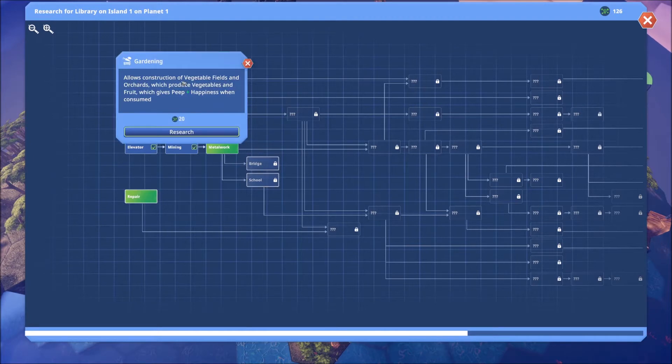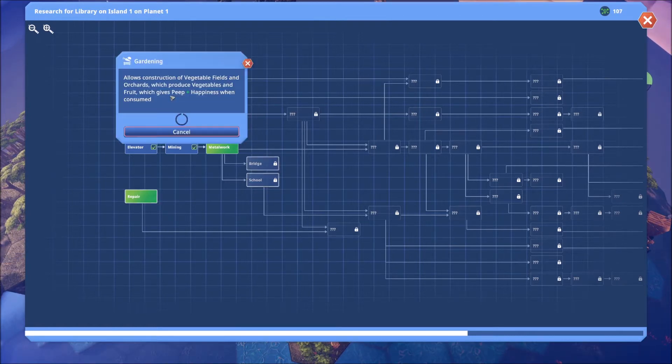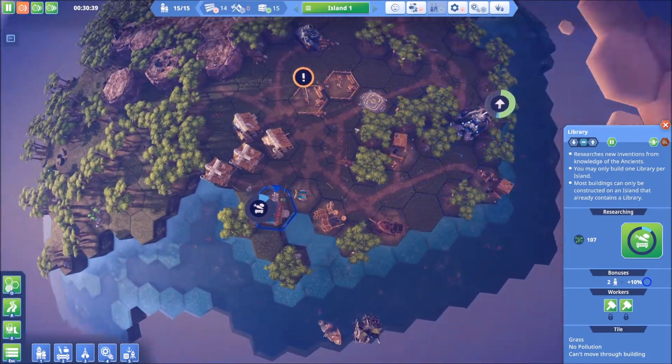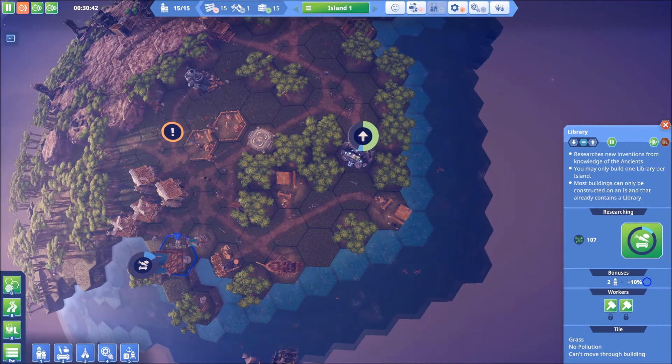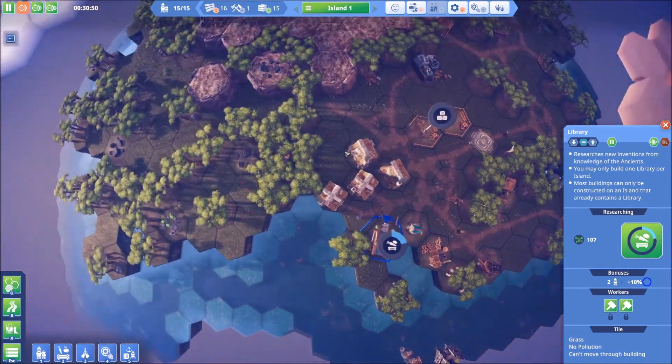Gardening - what is this going to unlock? Vegetable fields and orchards. I like that a lot. As soon as we get this done - okay we're still at 107 research so we're pretty good there. We got orchards and vegetables, and in case anybody was wondering, we have more tools available. So the magic has happened and we have created some tools.